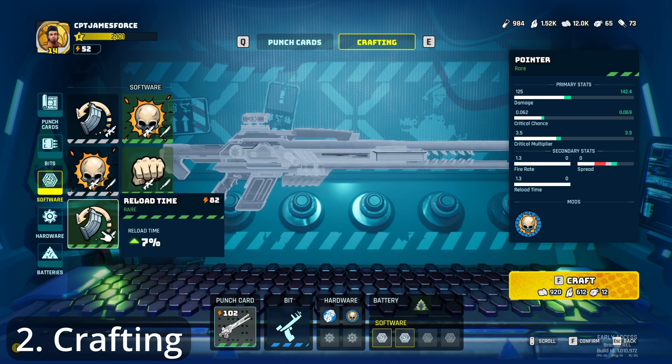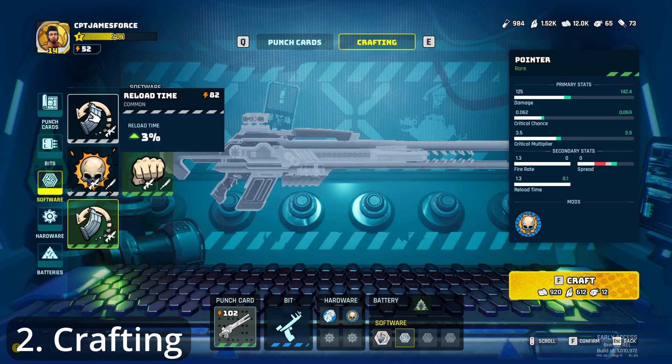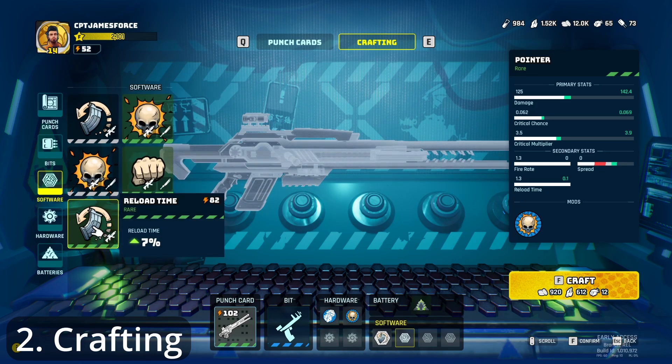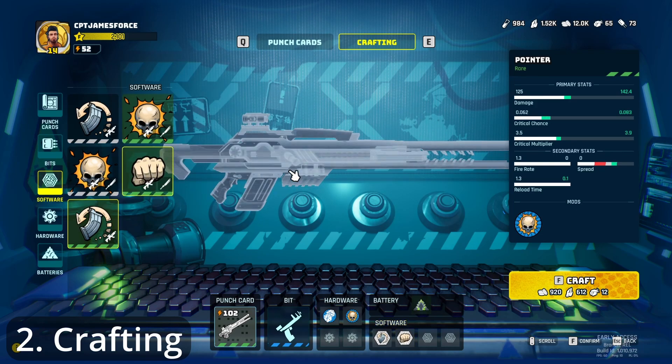After that, I can add two bits of software. I'm going to choose reload time — there's a common reload time at 3% and a rare reload time at 7%. And a critical chance, because this weapon, the pointer, hits for a lot of damage. As you can see, there are different crafting costs. There are now five types of resources: specimen chemicals, stopinum, money, stopica, and mutagen. Stopica and mutagen are rare elements you find on one planet or the other, that allow you to upgrade your weapons further.